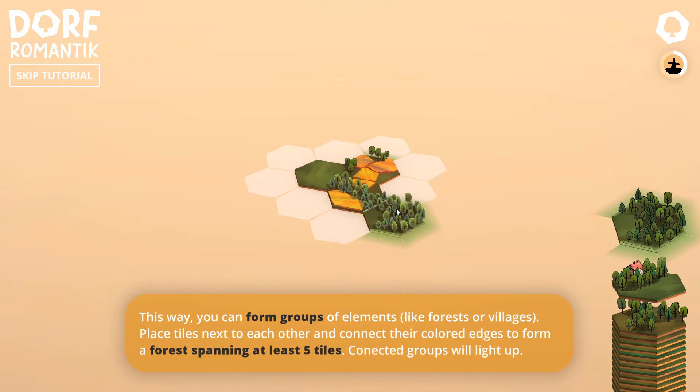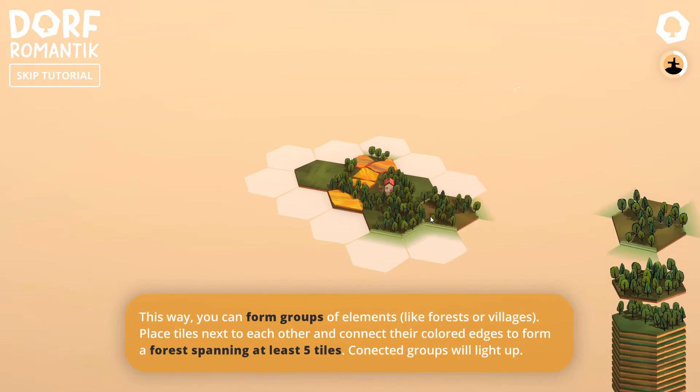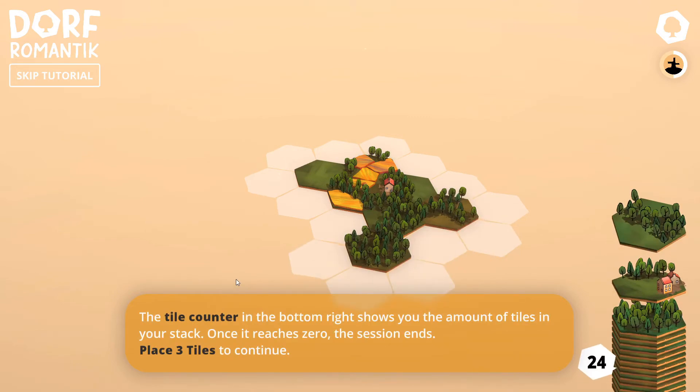Now what happens is you can place even more trees, and as long as they light up you can place more trees around the existing forest — that will be counted as the five-forest requirement. So let's place this right there. We still need a few more. As you can see the forest is lit up over here; we have openings there as well. That green light shadow means this is actually continuing.